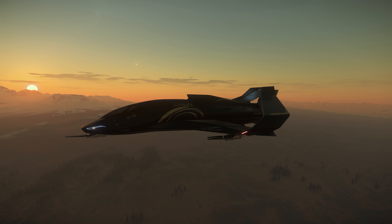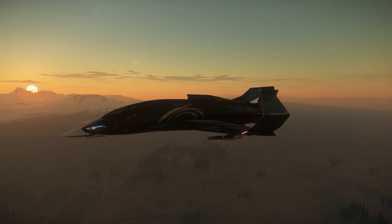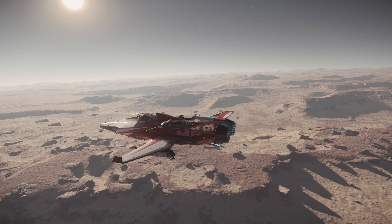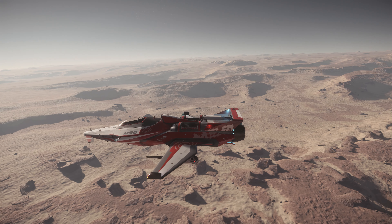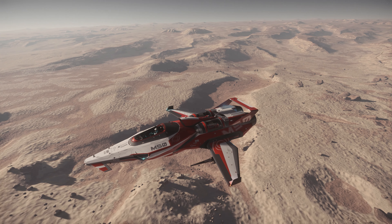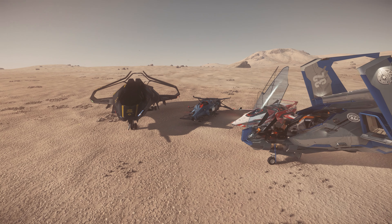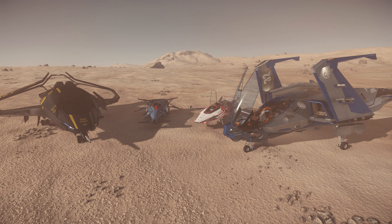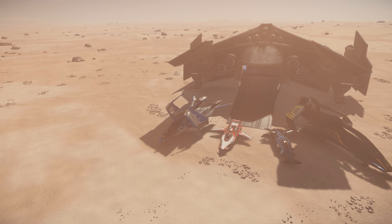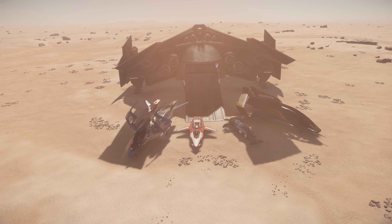Personally, having flown all four, I'm drawn to the two Origin ships — the 350R as the more general purpose cruising platform, and the M50 as a high performance racing and snub fighter combination. That's largely due to the feel of each in the cockpit, which as ever is hard to describe. But which do you prefer? Would you like to see more of these comparison videos? Let me know in the comments. And if you've enjoyed this video, you might press that like button. Otherwise, as ever, thank you for watching.